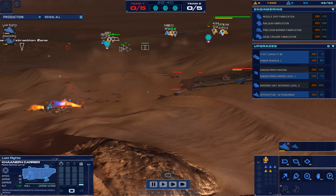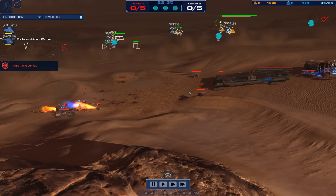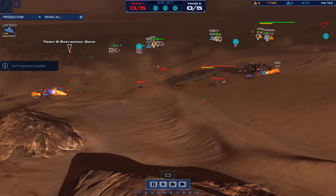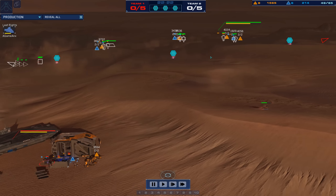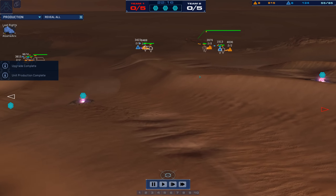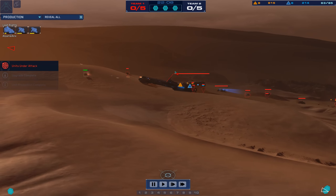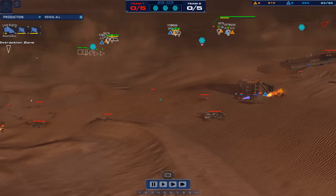A couple of assault ships and a few LAVs for Last Rites pushing back some sand skimmer scouts. Keeping a handle on the amount of scouting that A-Game gets is going to give Last Rites a way to try and gain an advantage. That's true of any opponent — if you keep your opponent from knowing what's coming their way, then chances are you're going to be able to surprise them and succeed, especially if you do a good job.